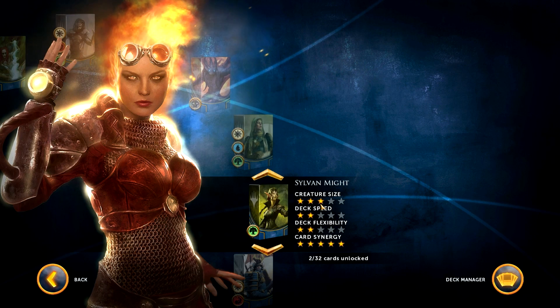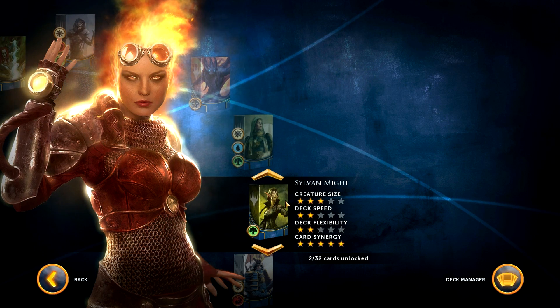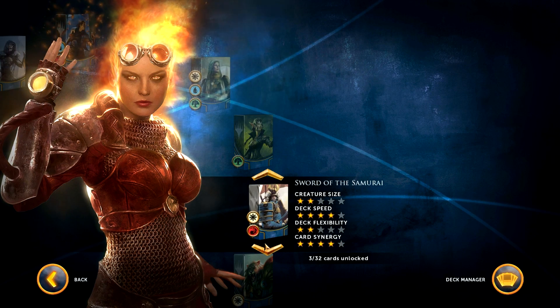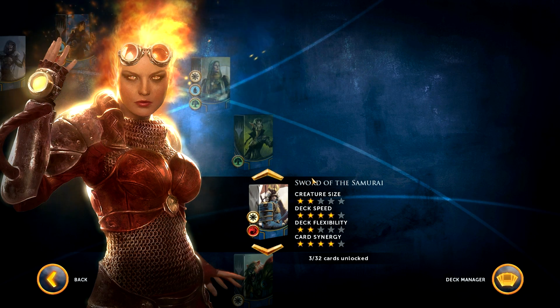We also have Sylvan Might — sorry. It relies on Sylvan-type creatures coming out and buffing each other, kind of like a pseudo Sliver deck, although not quite the same way. And then finally we have a white-red Sword of the Samurai deck, which introduces new rules and new unit types as well. I won't go into that because I think I'm going to play against it.